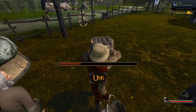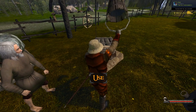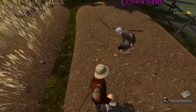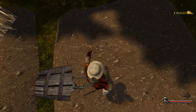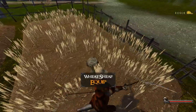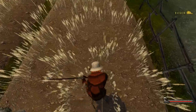First, get yourself a few buckets of water, which you can get by filling them in a well, as shown on the screen. Now plant and water the field like so. Once the field has fully grown, cut all the wheat with a scythe or a sickle.